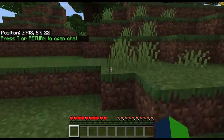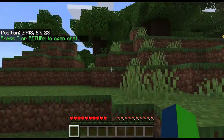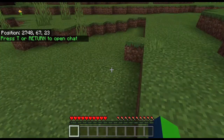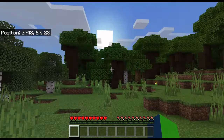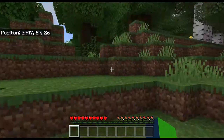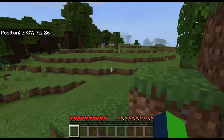Once you spawn into this world you'll most likely see some sort of terrain like this — you'll have trees and other things around. So the first order of business is to walk up to a tree. Any tree, it doesn't matter what type.